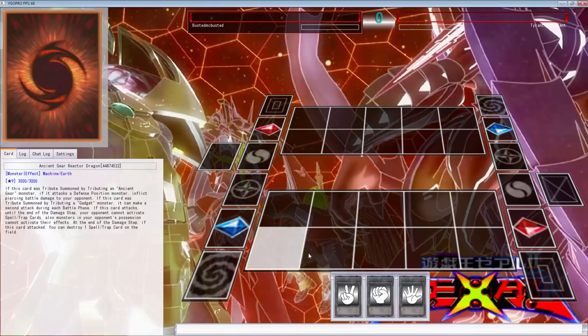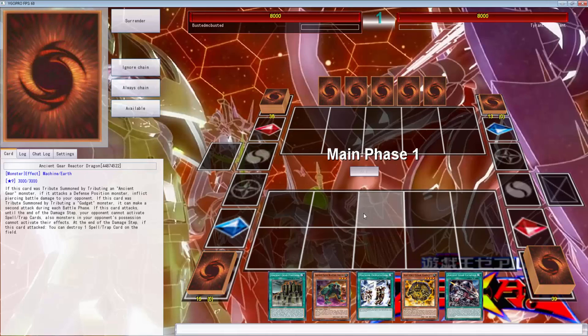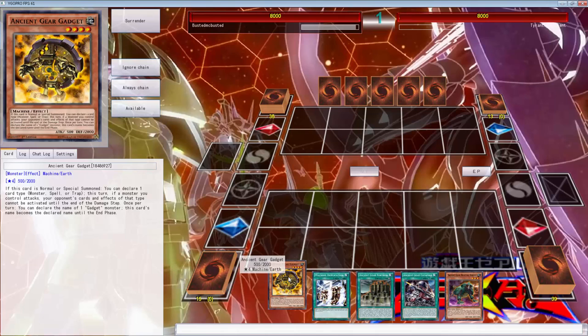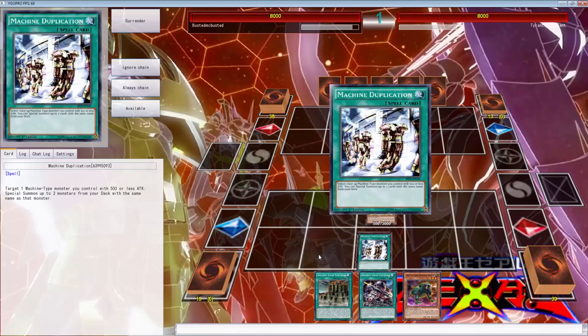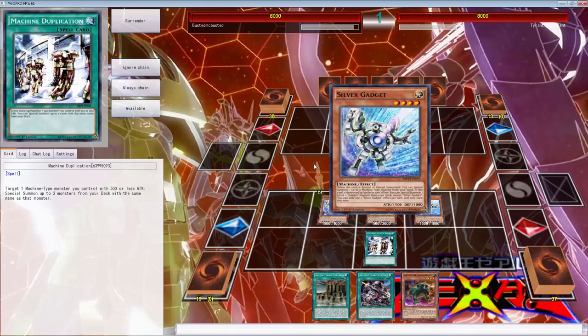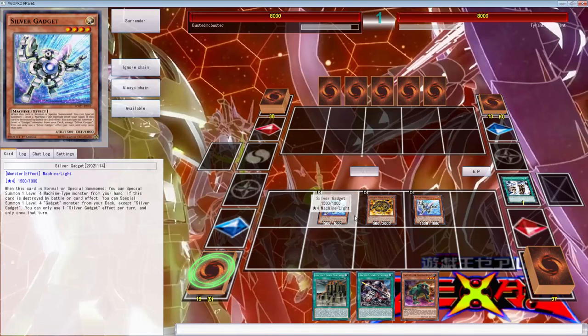Alright, so here we go against Tyrant - I think that's the name - Tyrant is innocent. We've opened almost game but you know what, we can do that and that might be a good starter point. We're going to make gold gadget - wait, which one is the weak one? The silver gadget. Okay so we're going to go ahead and call silver gadget and use machine duplication. I really thought it said up to three - and it's missed timing. Why?